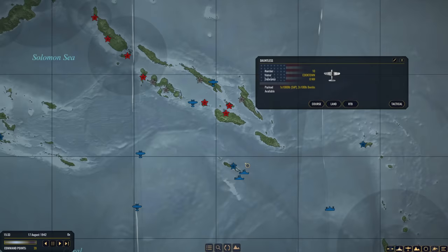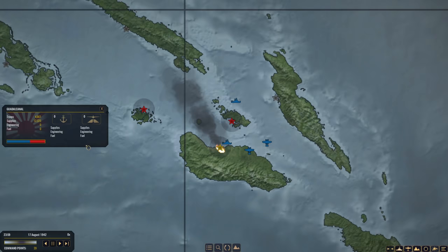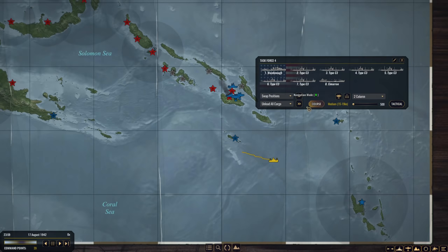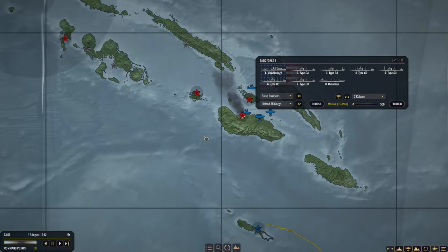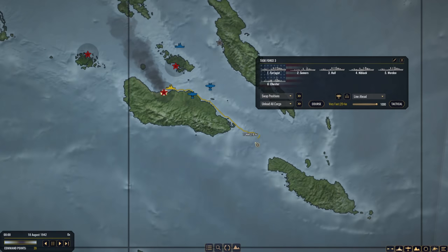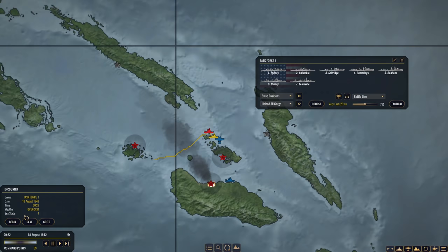We're moving Task Force One up towards Guadalcanal. We just got to Guadalcanal and unloaded our troops from Task Force Three — and the Japanese unloaded a lot of supply here too. We're going to have to use this fleet to unload even more troops and supply, because that balance of power is far too even — they have over 4,000 men on the island again. This task force is going to move in — three destroyers, four light cruisers. I will take that engagement.